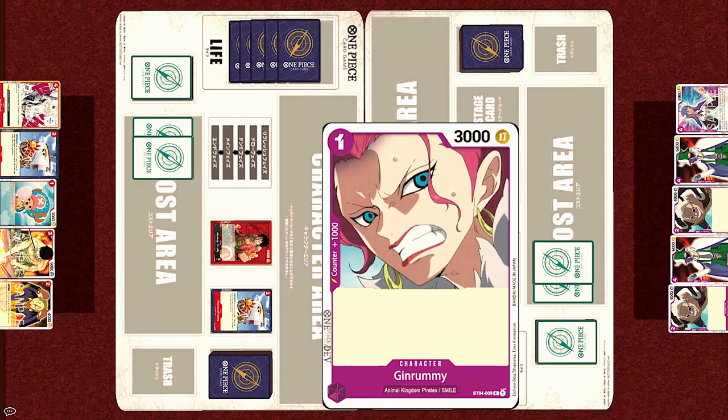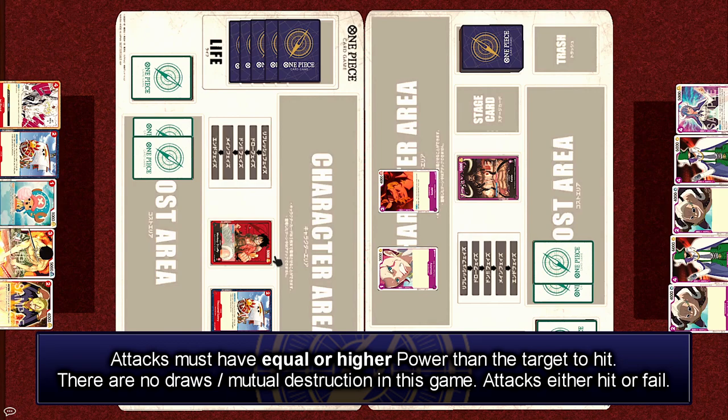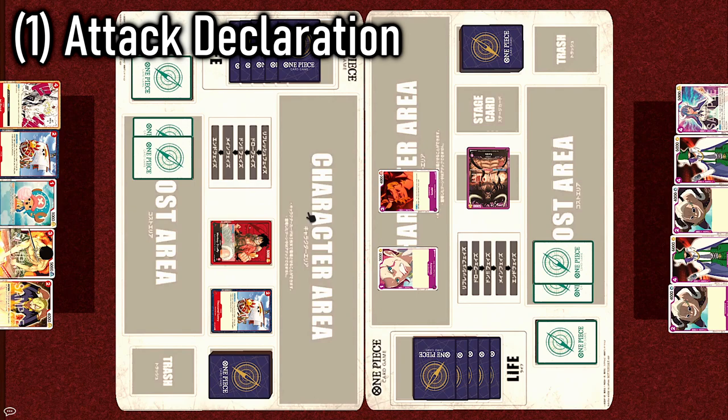Although Jin Rami can attack, as you can see on the top right, her power is only 3,000, and that is lower than the Luffy leader which has 5,000. You need to have at least the same amount of power as the enemy leader in order to damage it. However, Kaido does have 5,000 power, so resting himself, he launches an attack at Luffy.